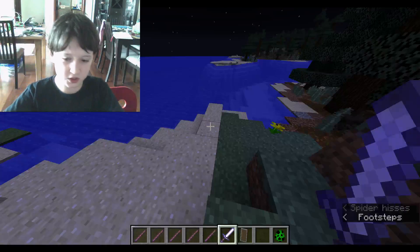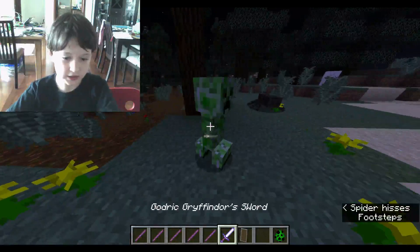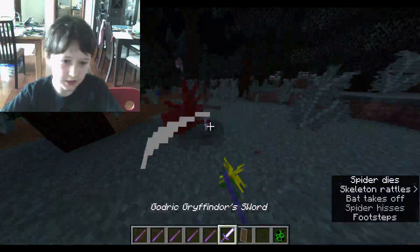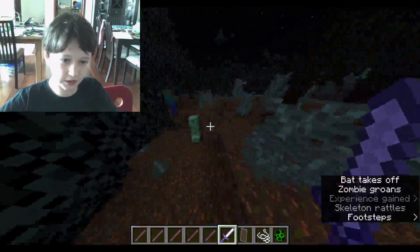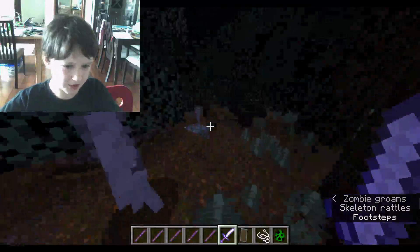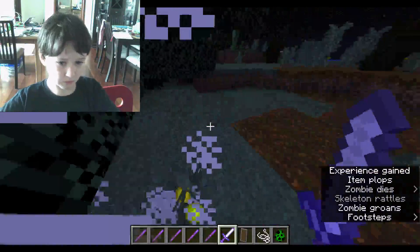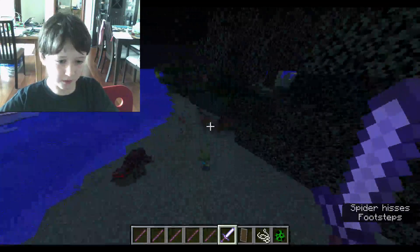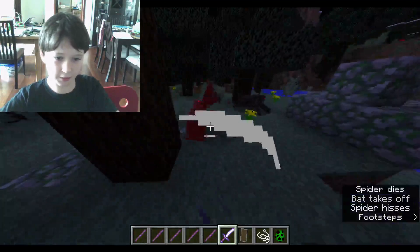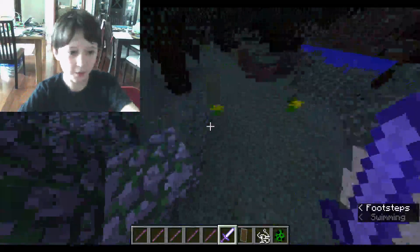Now there's Godric Gryffindor's sword. His sword does 20 damage, and it's just really powerful because it has Looting 10. So you get a lot of stuff from killing a mob with it — there's a bigger chance for a skeleton to drop its bow. As you can see, I just got a potato, rotten flesh, a bunch of eyes. It's just a really good sword.